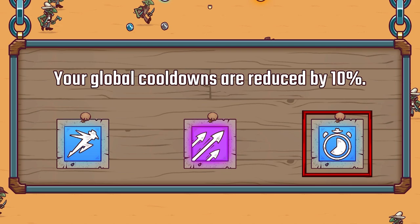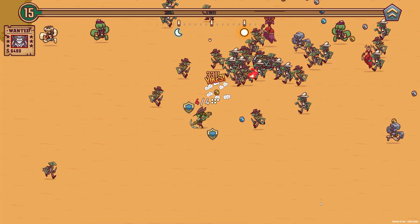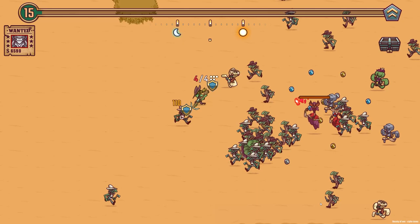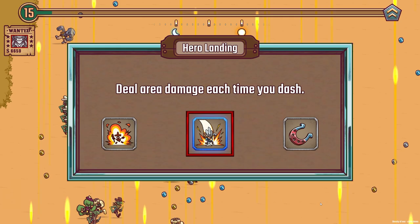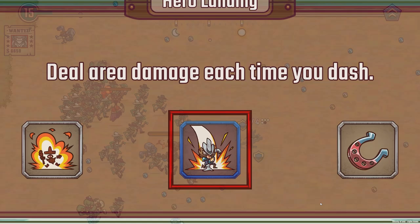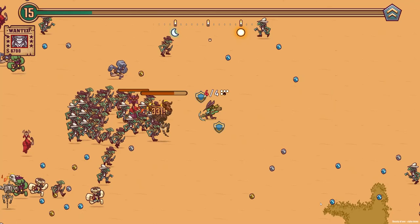We can do more move speed, or the purple which is a lot more attack speed, or global cooldowns reduced per temperature. We're going to go attack speed. We've killed the chili dude — but now there are so many enemies and they're quite strong. I've got to get to that chest. Let's dash to it. We've got a nitro suit which creates an explosion dealing four times your damage upon being hit, or deal area damage each time you dash. Since we've got so many dashes, this is going to be perfect!